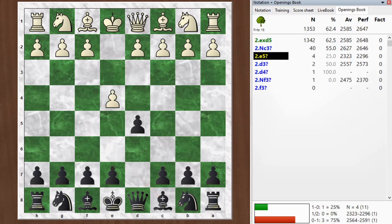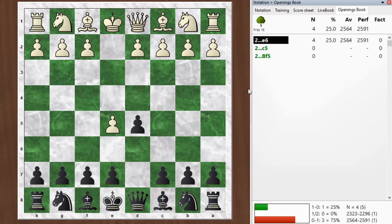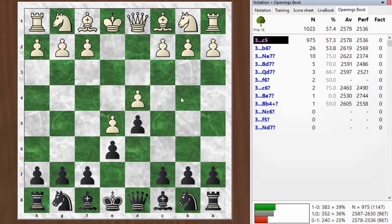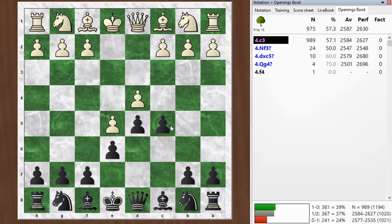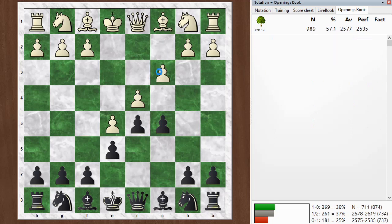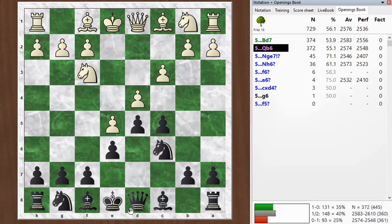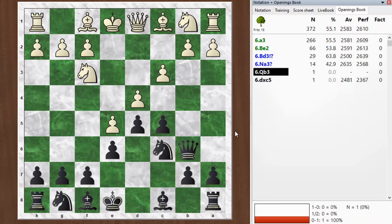In this game I played e6, so we go directly into a mainline French defense. This is known as the advanced variation of the French defense, and we play the main moves for a while. I attack the center, he defends it, I attack again, he defends, and then I bring my queen out to continue the attack.